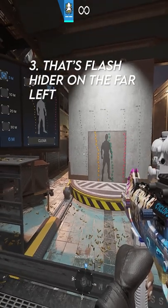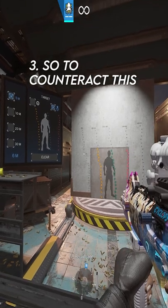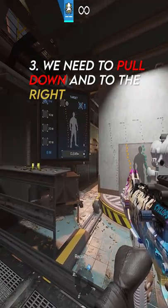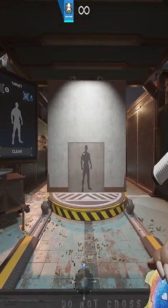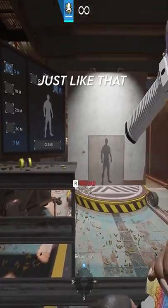For me that's Flash Hider on the far left, and as we can see it goes up and to the left, so to counteract this we need to pull down and to the right. Just like that.